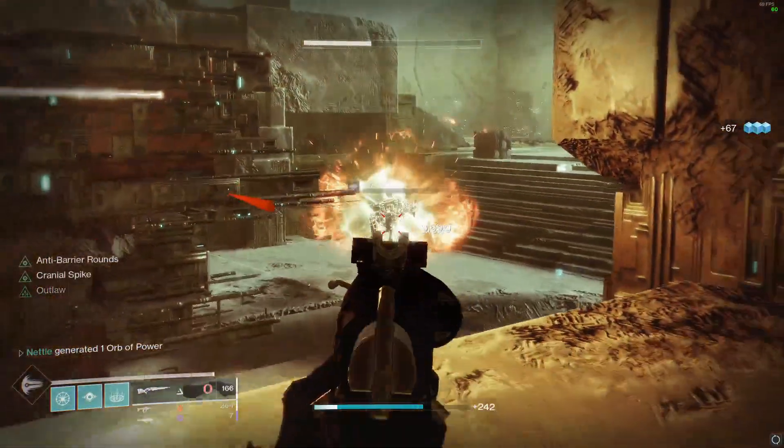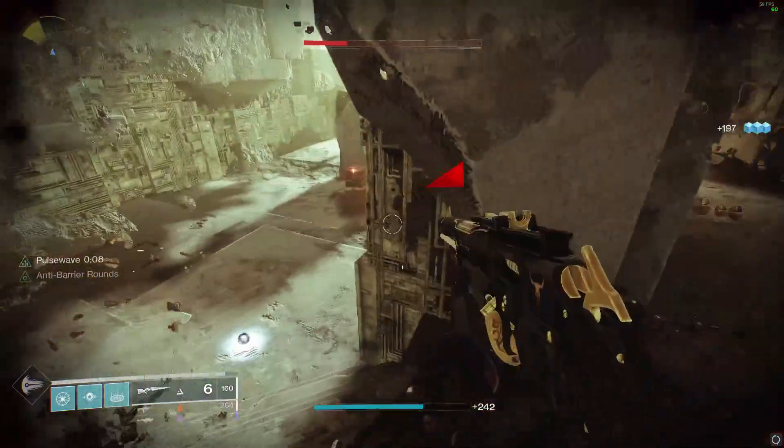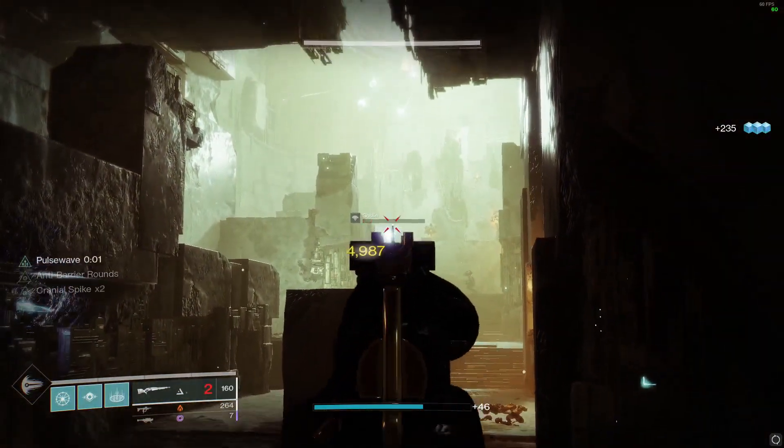Other good rolls to look out for include Subsistence for partial reloads after a kill, Fourth Times the Charm for extra bullets if you hit lots of precision shots, and Snapshot Sights, which is better for handling in the Crucible.